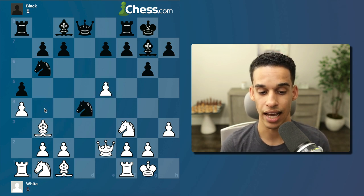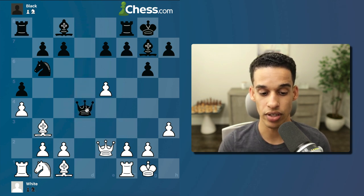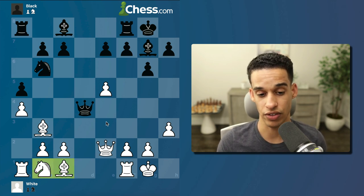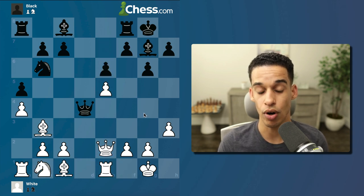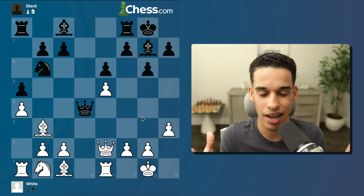Pawn takes, we take back with the pawn, knight d4, we are forced to trade knights. At this point my main priority is to develop the rest of my minor pieces. However, e5 is being attacked so I need to improve my rook by defending pawn e6.